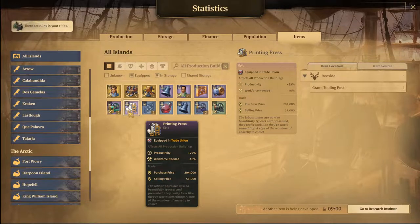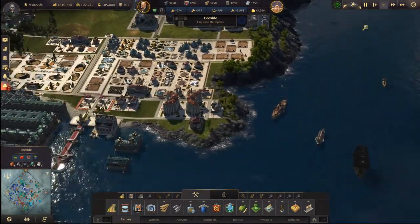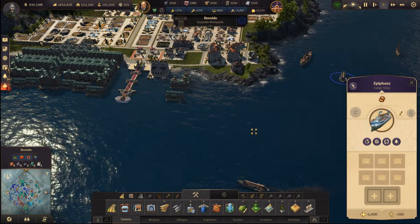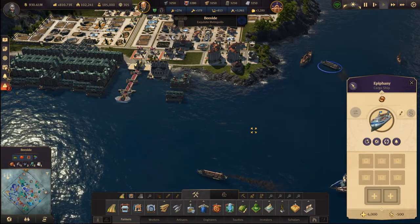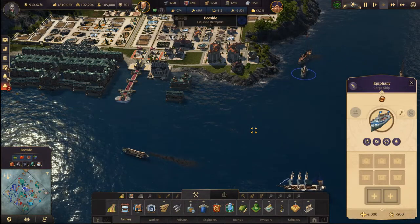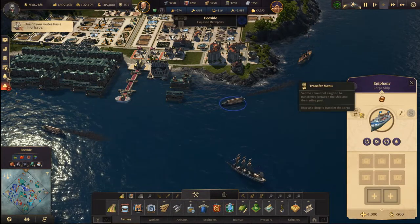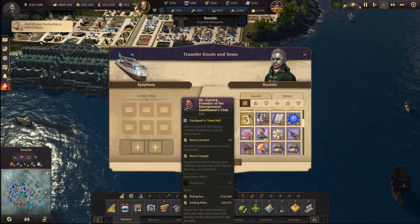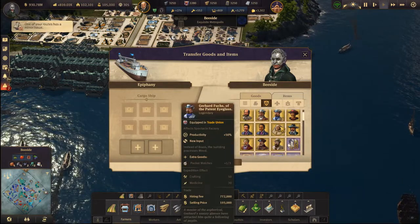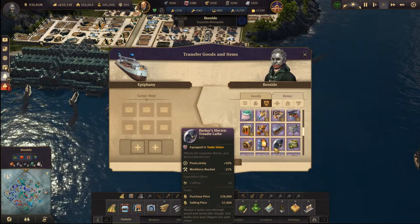I think I'm going to get the printing press. Let's quickly do that. We have a ship, so printing press first, and let me send something useful from here too. The printing press would be right here.